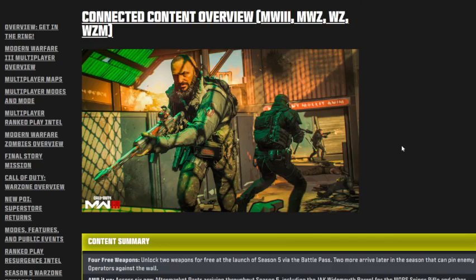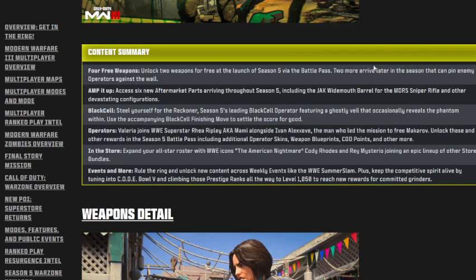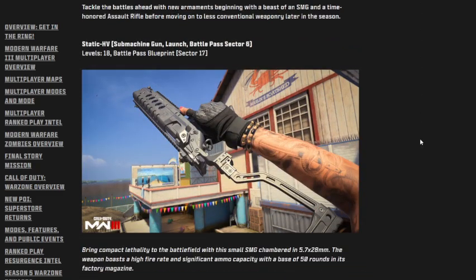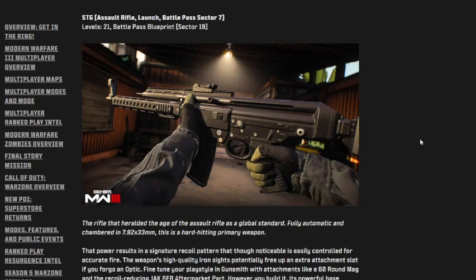The Connect overview links Warzone and Warzone Mobile across all three games. There's a content summary you can pause and read. Now moving on to weapons — I'm very excited for the compound bow. We're getting a new SMG, the Dactic HV, and a new assault rifle, the STG, at launch.